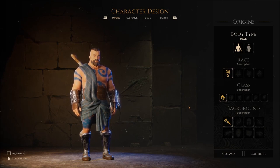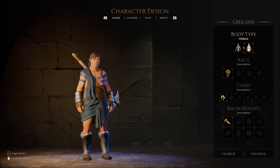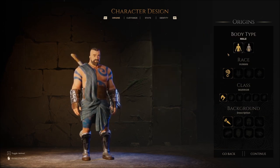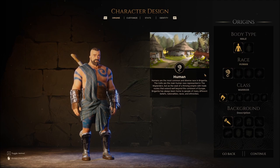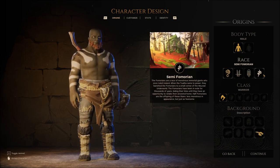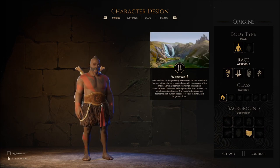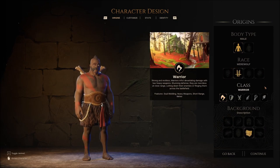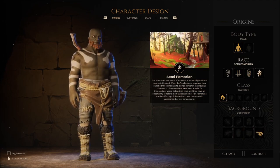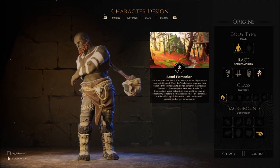I have not actually done anything at all yet in the game. I played around with some of the settings on the opening menu. We got male and female choices. We have a few different races available: we have Human, we have the Wolf of Wares, we have the Morian, and we have the Semi-Fomorian. Interesting.